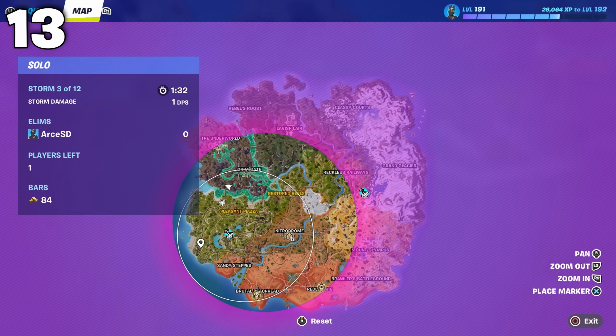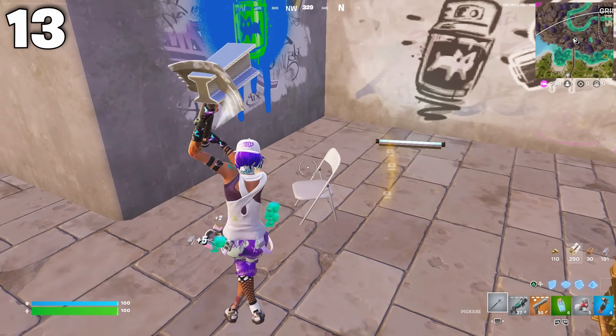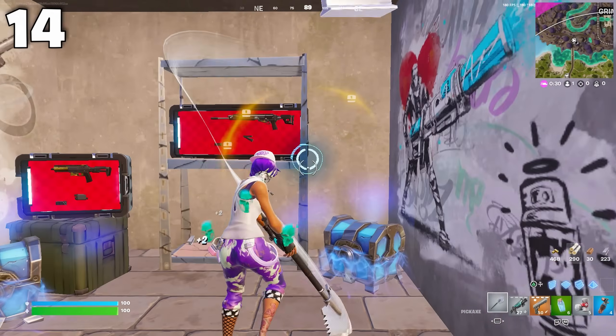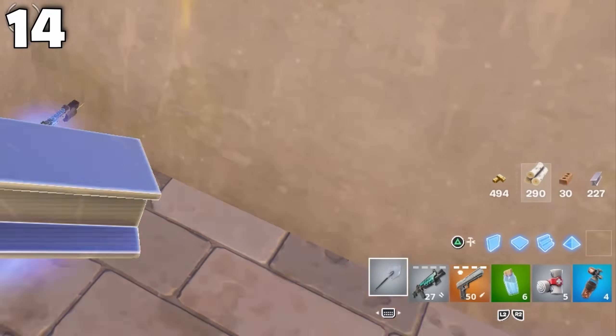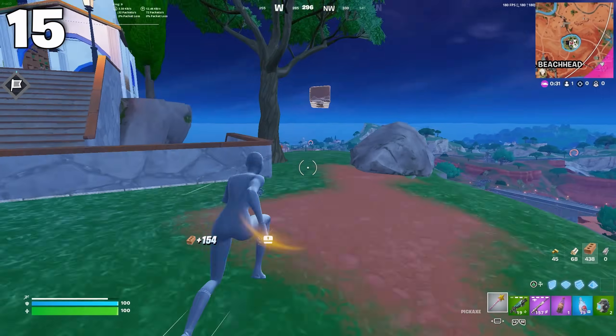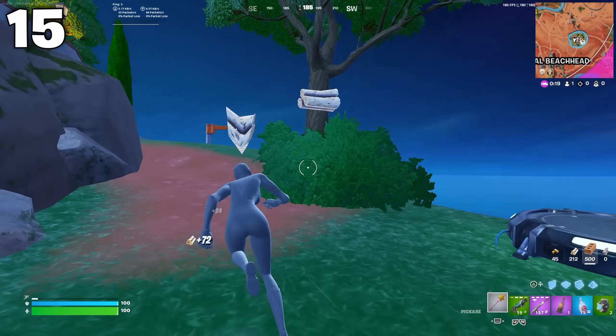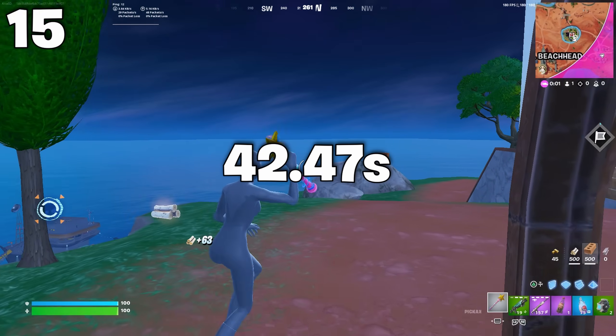The 6 bunkers can be seen on the map 5 seconds after 3rd zone pops, and you can enter them 35 seconds after 3rd zone pops. If you farm every piece of metal inside the bunker — excluding weapon crates and chests — you get roughly 230 metal every time. Loot-wise, the island doesn't offer much besides a mythic hand cannon and a few chests, but it can be really useful if you need wood or brick, as the outer portion gets you 500 of each very quickly.